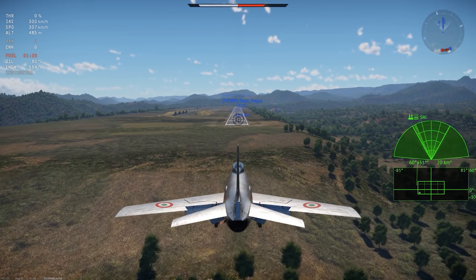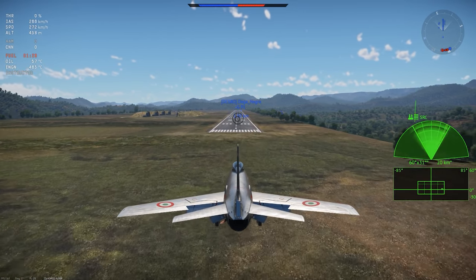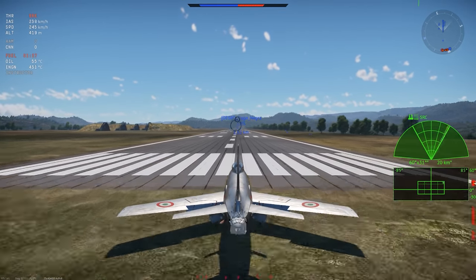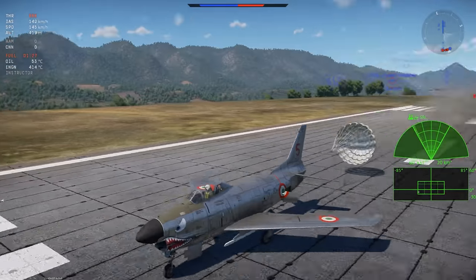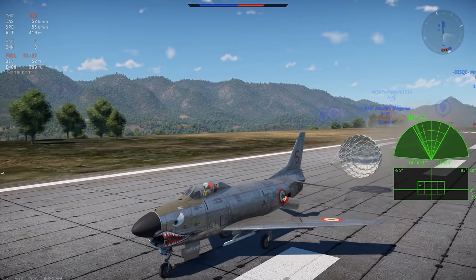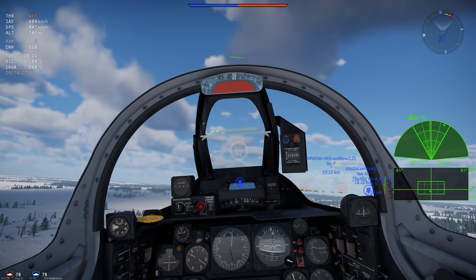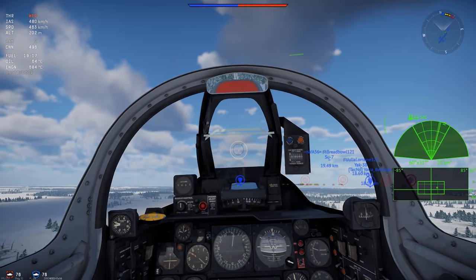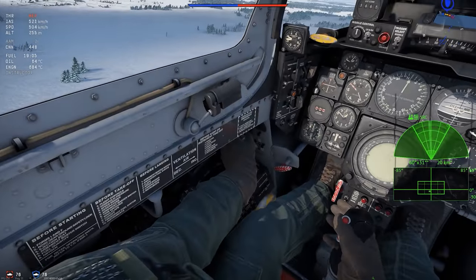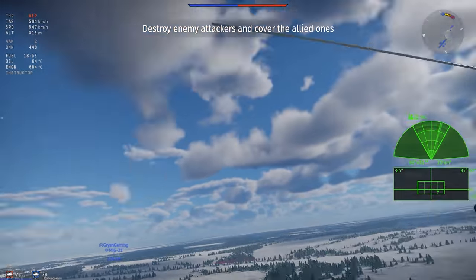Landing the F-86K is slower than you might be used to in jets with an afterburner like this. Your gear and landing flaps both rip at about 350 kilometers an hour, so you have to come in kind of slow. The plane has a drag chute, so once you touch down, the landing run isn't too long. The plane has a bubble canopy, which gives the cockpit an excellent external view. The instruments are set up well, and my only real gripe is that the radar scope isn't functional — a missed opportunity, but otherwise a pretty good cockpit.